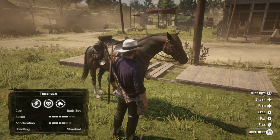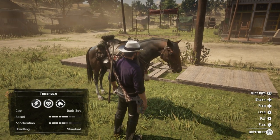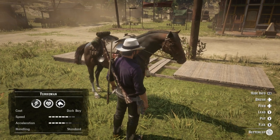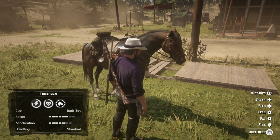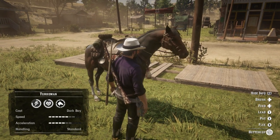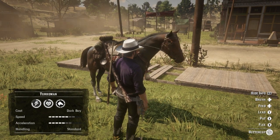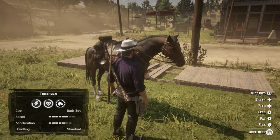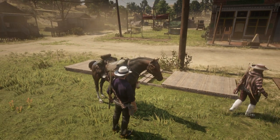Looking at the stats, you'll see the bars for speed and acceleration ranked up, and you're also going to want one of the best saddles on the horse to keep it at its highest peak statistically. This one is a beast. One thing I noticed with the Turkiment — you can run straight towards a tree and most of the time it'll deflect off, which is a huge help for anybody trying not to crash.